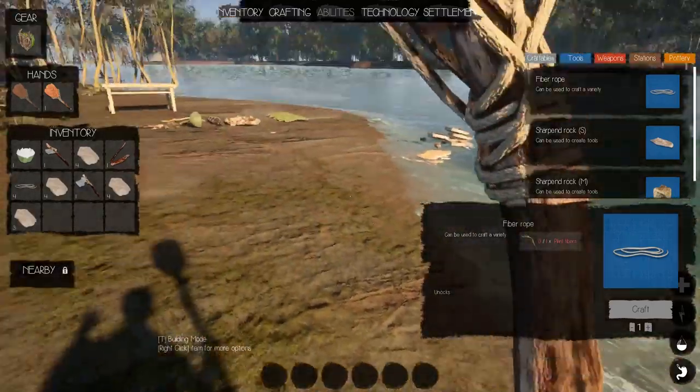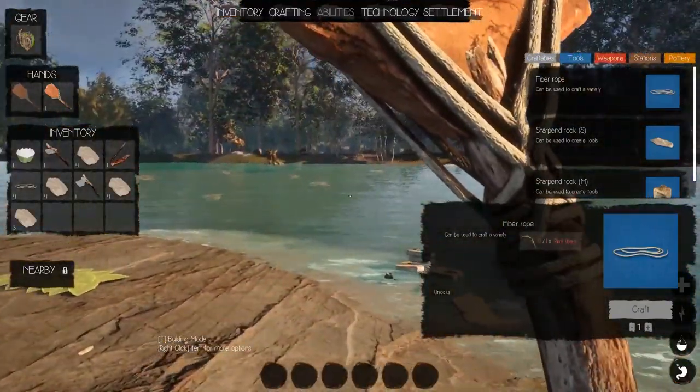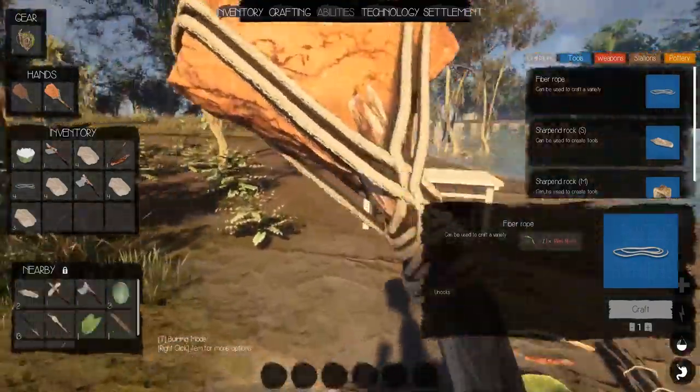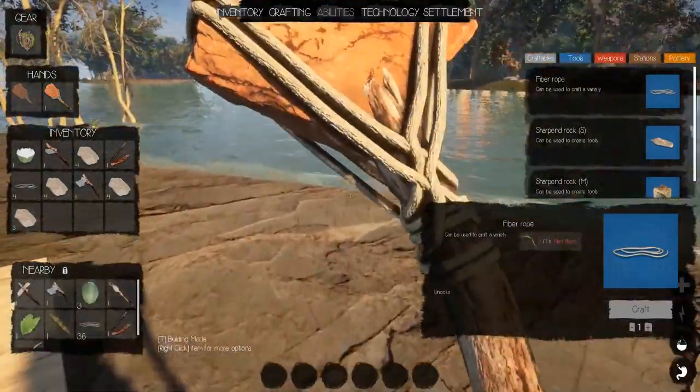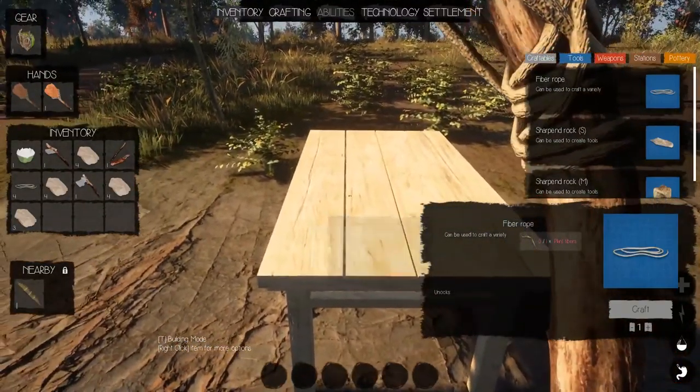There we go, 15 out of that. We'll just pick all that up. That's probably plenty for now. There's just clay everywhere — you can see it in the river there. We're not going to be wanting for resources, except for food — that can be a bit of a pain.